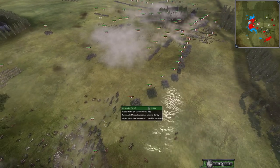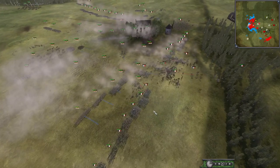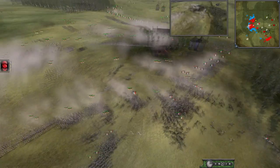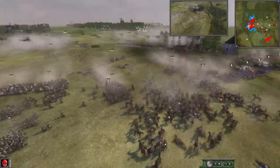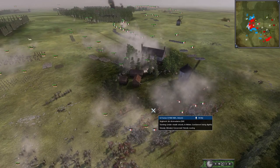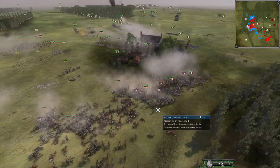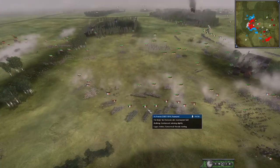France is getting attacked now by the other Russian faction, and Russia is just continually pushing — continually putting the pressure on them. They kill a general. France is in a terrible position right now. They do have some Camel Cav rushing in to try to save this army, but the mass routage is real.